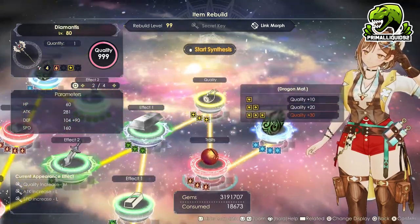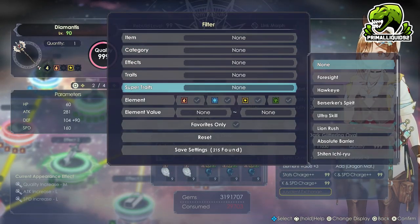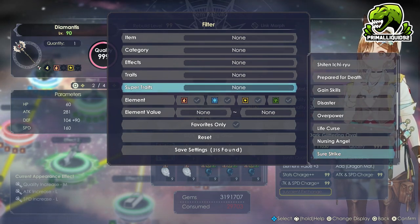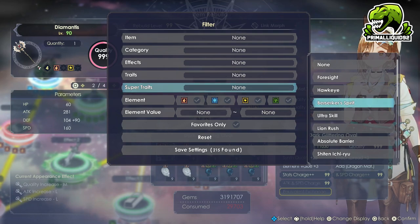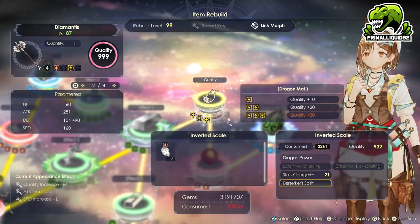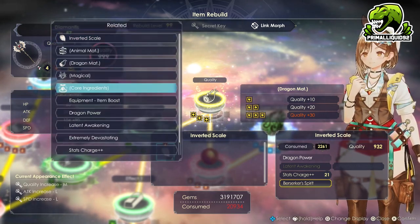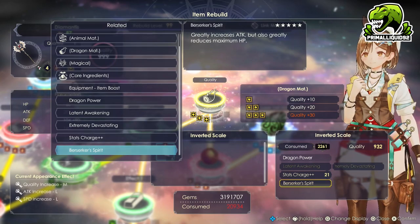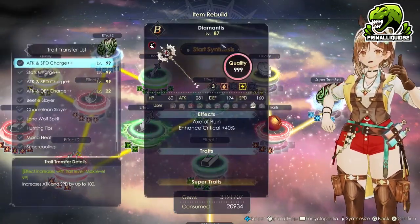We have our traits. Now it's time to get our super trait. For this, we are limited to just Dragon Materials, which makes it incredibly difficult to get these super traits. Unfortunately, I don't have the super trait I want to use here. Getting Ruxasha on a Dragon Material is extremely difficult. I'm also not going to manually control Dion, so I can't use Ultra Skill. We're going to have to settle with Berserker's Spirit. Ideally you would use Ruxasha to greatly increase the damage. Berserker's Spirit will lower our HP by 100 and give us 125 extra attack. So we're going to go ahead and drop that in and finish the synthesis off.